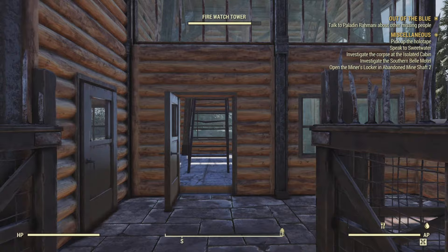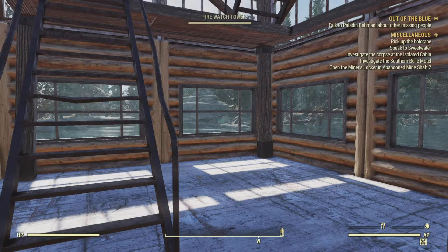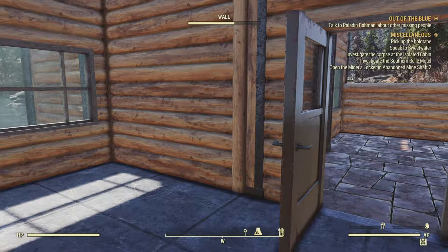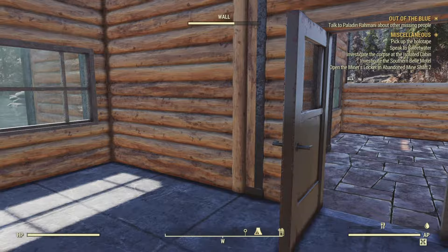So, a quick pre-decoration tour — this is what you should have, roughly. In here, this is going to be your comms room, or whatever you choose it to be. And then in this room over here, it's going to be the living quarters — at least it is in my build. I'm going to cut away to some footage of it decorated. Decorating isn't my strong point, so please don't be too disappointed, but catch you in a second.